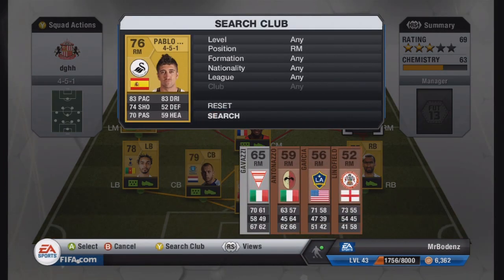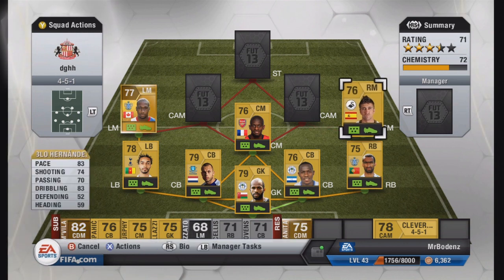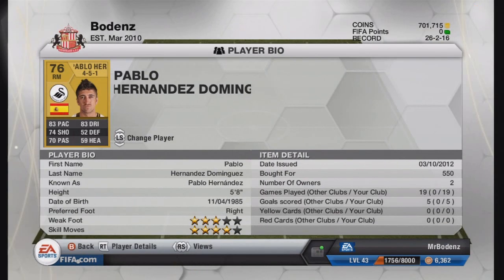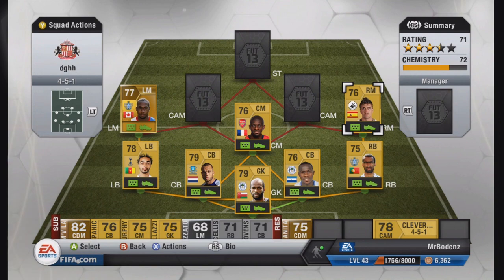The right mid is Pablo Hernandez. A lot of people know about him, but for those who don't — he gets listed on the market for low prices because people don't realise how good he is. He's actually a 4-star skill player with 83 pace, 74 shooting, 70 passing, and 83 dribbling. Those stats are very good for a 76-rated player. 83 pace and 83 dribbling are way higher than his average, which makes him brilliant. He also has 3-star weak foot, though it plays more like 4.5 in my opinion.